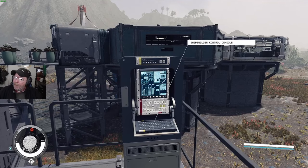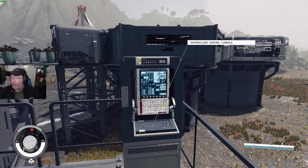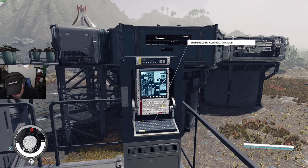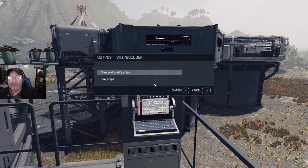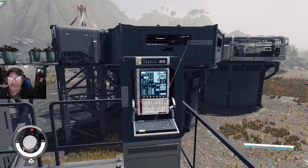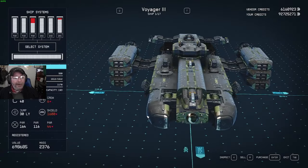I was working on that Raptor and I sold it. Well, guess what — go to 'buy ships' and every ship that you sell will stay here on the landing pad.